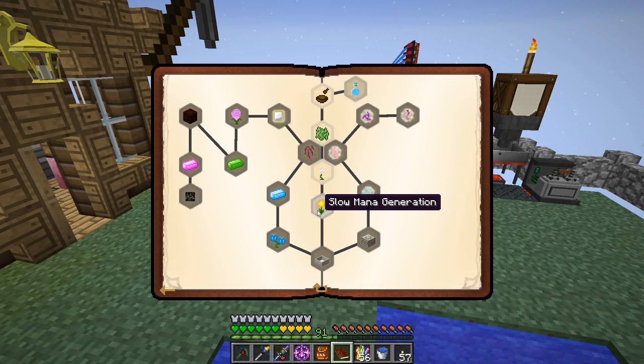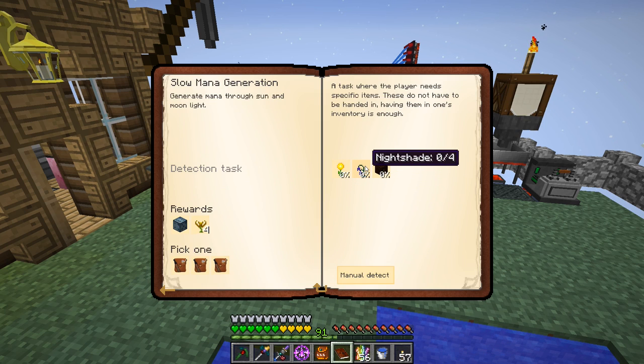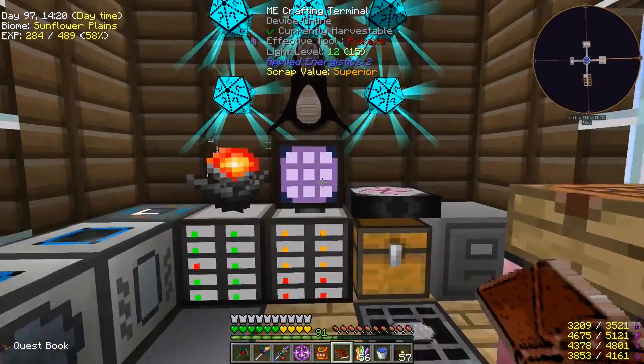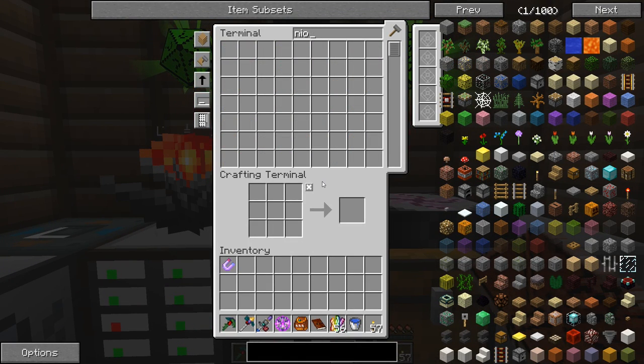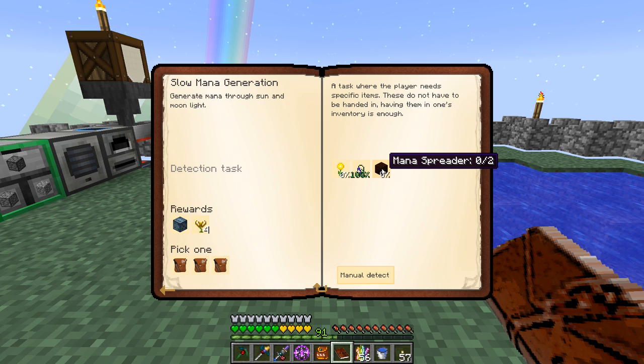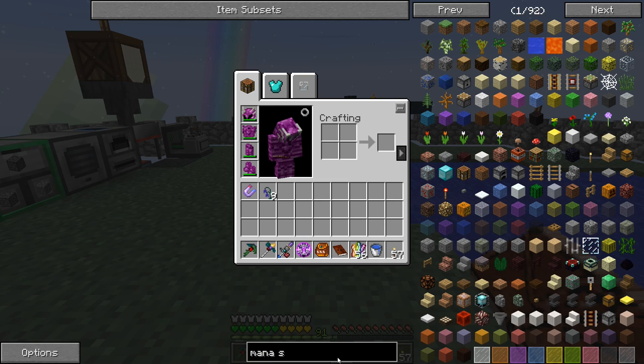Our next quest wants us to do a daybloom, nightshade, and mana spreaders. We've collected some nightshades already - these produce mana at night, they're passive. But Botania has been changed so that nightshades and day blooms only work for about three days and then they die off. These flowers are basically to get you going and get your first bit of mana - you're not supposed to rely on them.